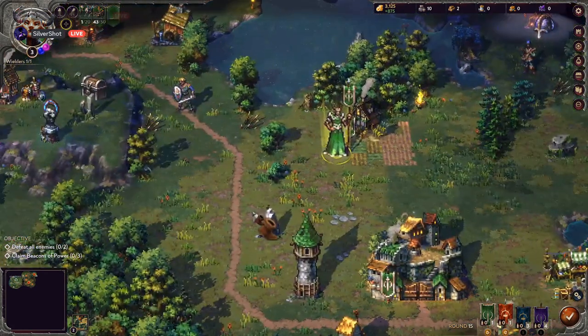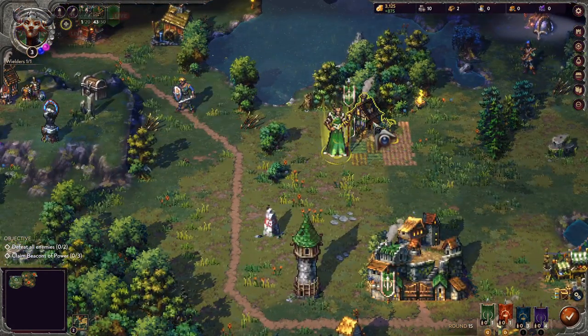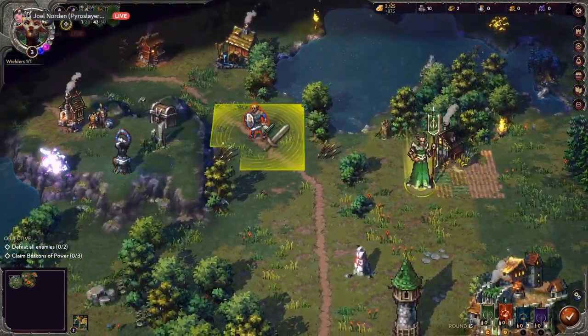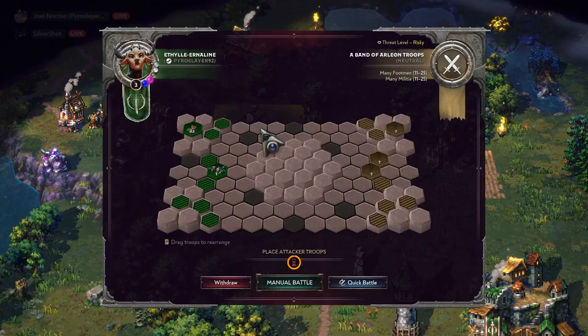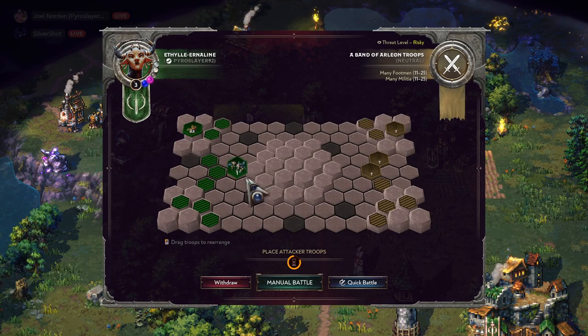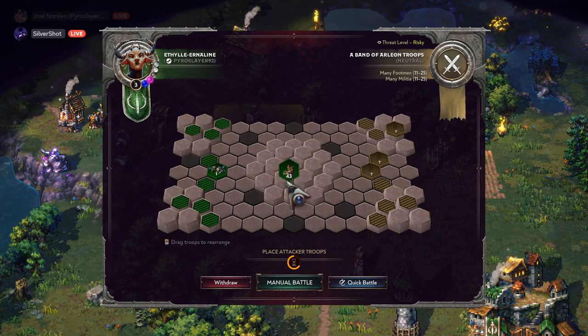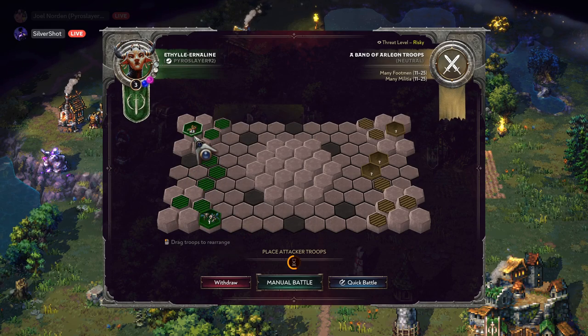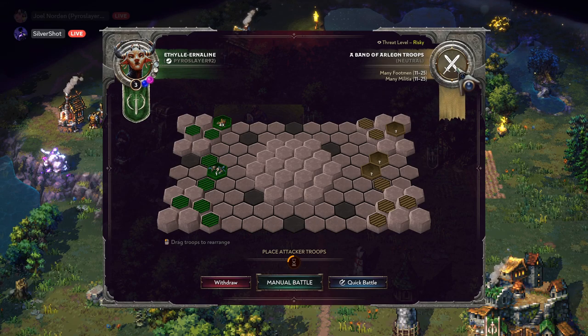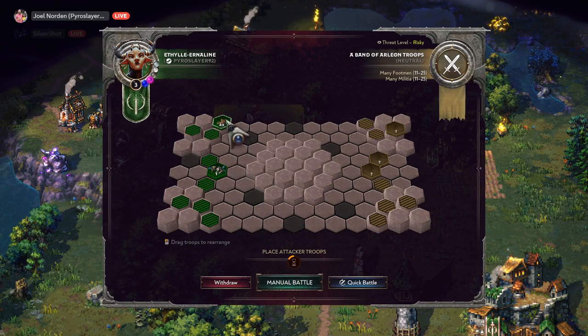You can buy additional wielders and then have a second person moving around. Let me get this enemy out of the way and see what we can do. Drag troops to rearrange. Exploration-wise it seems smarter to save your early money after getting basic resources going, then get new wielders. Okay, I'm gonna go ahead and enter this battle — it's risky threat level but I'll give it a whirl. I think it's peasants and my main person.